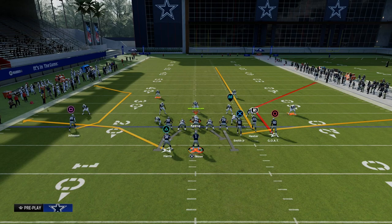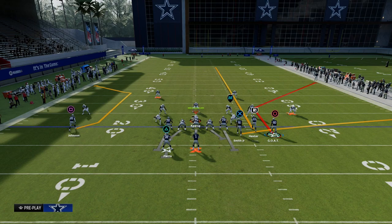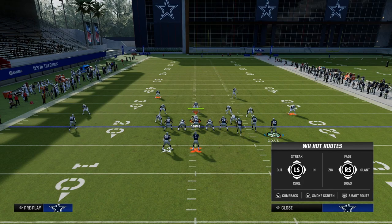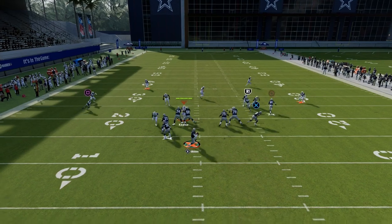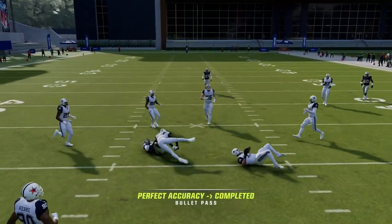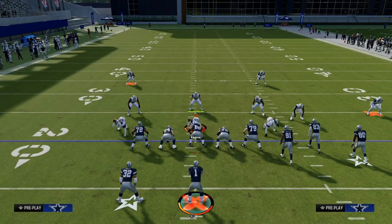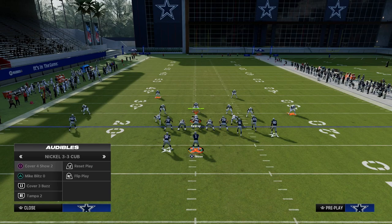When they do put that middle linebacker in the middle of the field, what I like to do on the backside of this concept is put a basic little check-down in-route and block our running back to pick up any kind of blitz. You'll see that this check-down becomes wide open in the middle of the field because they have to respect that you could send somebody up the seam area to attack the coverage shell.